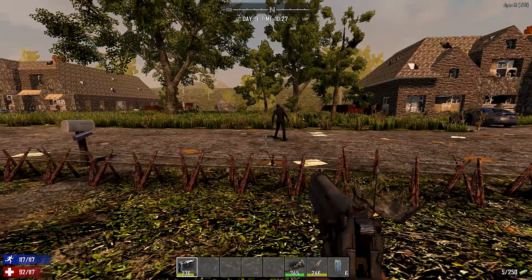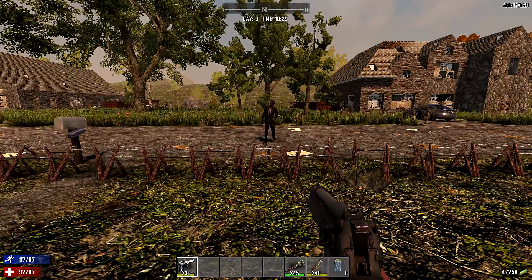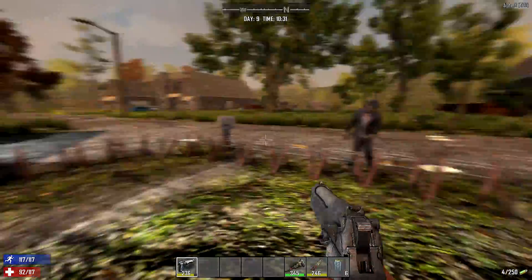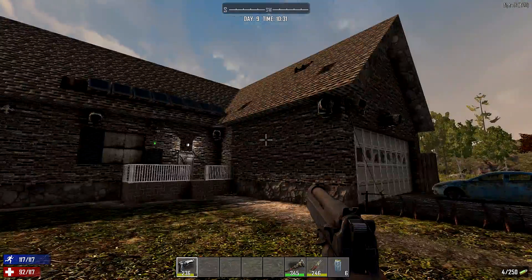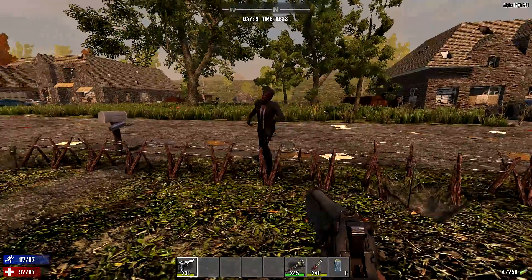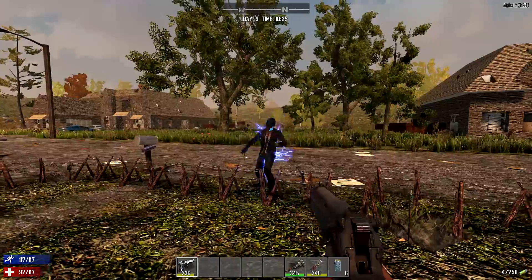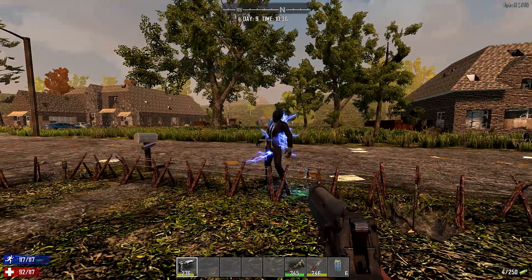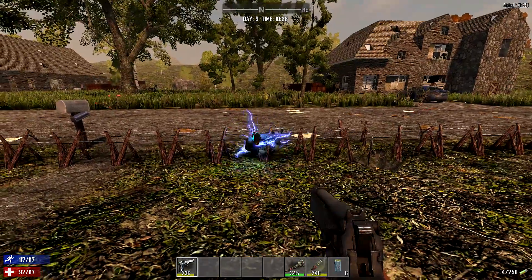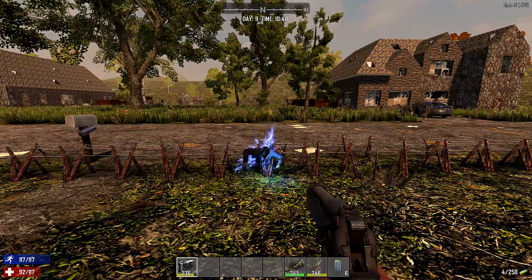We've got a zombie over here. I get his attention so he walks over. You can see — lights up nicely, siren goes on, so it lets me know in the house things are going on. He'll get trapped in the barbed wire fence, can't really go anywhere, and as he gets close enough he'll start getting electrocuted. This will do quite a bit of damage and eventually it'll make him fall into the first level of death where he falls down and starts crawling, and then it'll go ahead and electrocute him and finish him off.